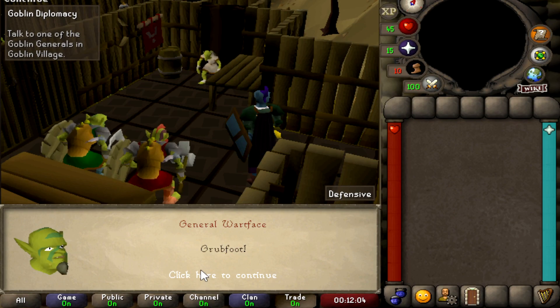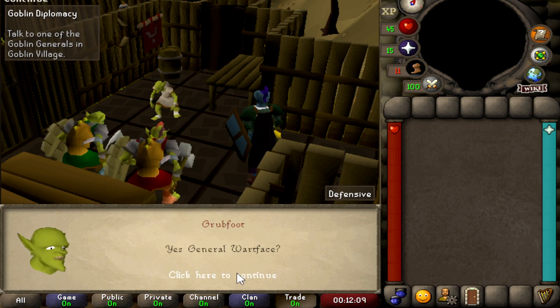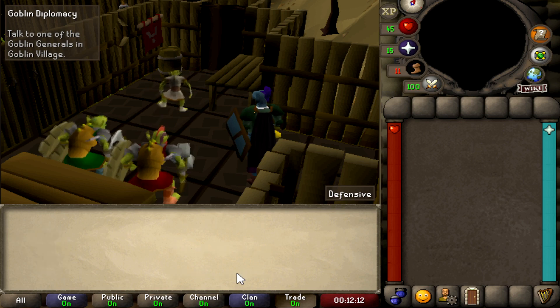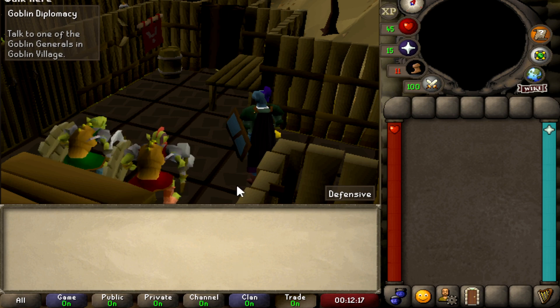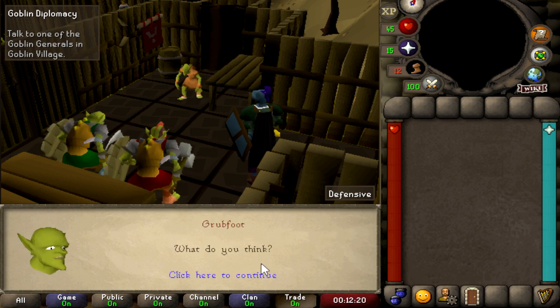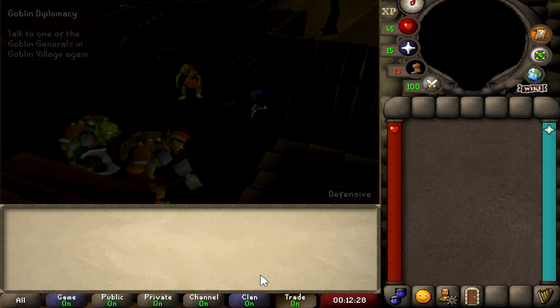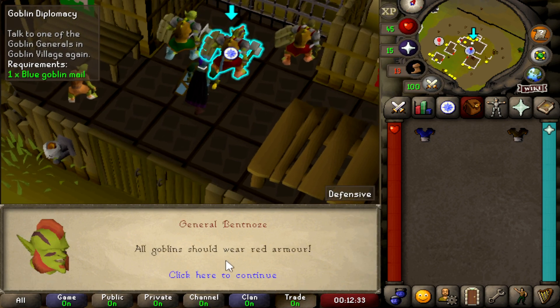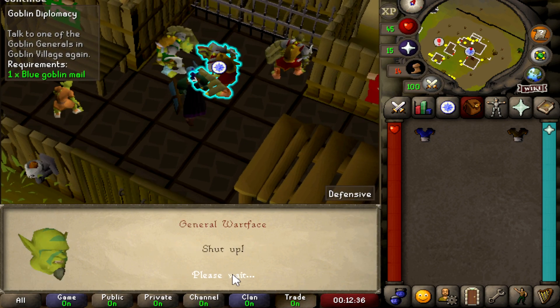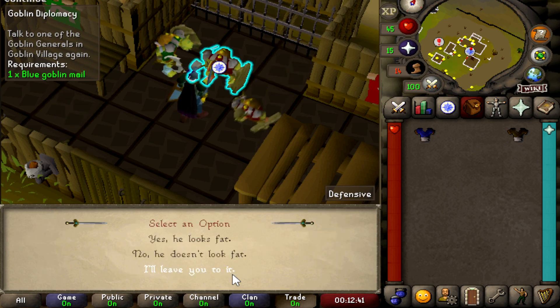This little cutscene is so funny — I love how the goblins are arguing about which goblin mail is better. It's just a classic quest. Goblin's Diplomacy is free-to-play gold, and I hope you guys can agree with me on that. Just look at them arguing over the armor from blue to red to regular — that's kind of funny. It really helps if you have everything ready so you don't need to make extra trips to the Grand Exchange.